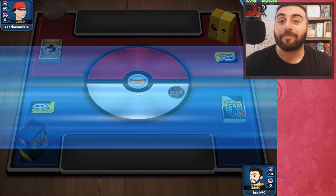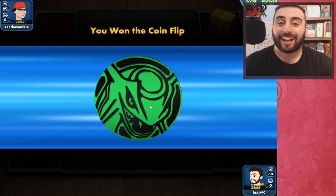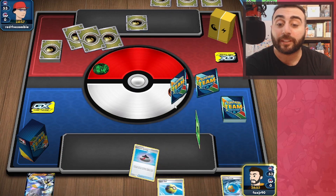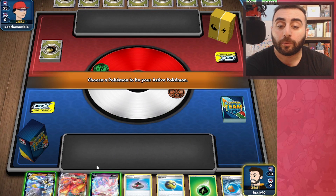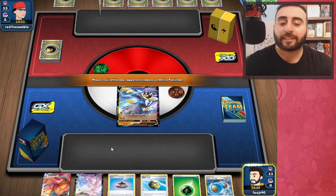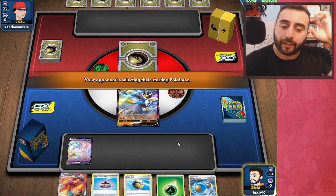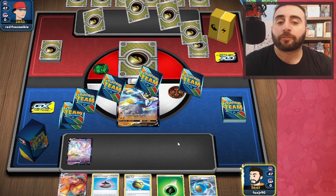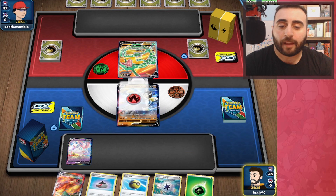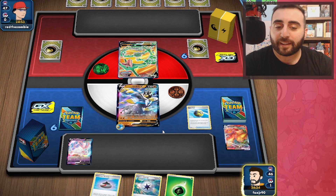Moving on to the last game of the video, let's see how this goes — hopefully a little better than the first one. We do win the coin flip so we want to go first. Hopefully we don't start Leafeon only. We do get an Urshifu, so we'll put that down — I think that's fine. We're playing Ray, so let's go ahead and Rapid Strike Energy. We'll get rid of this Blaziken VMAX and get a Leafeon.